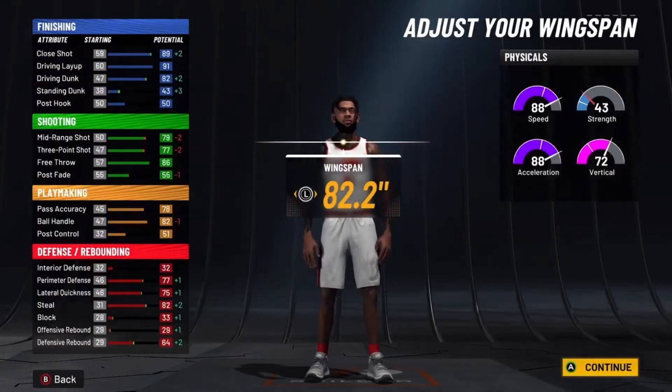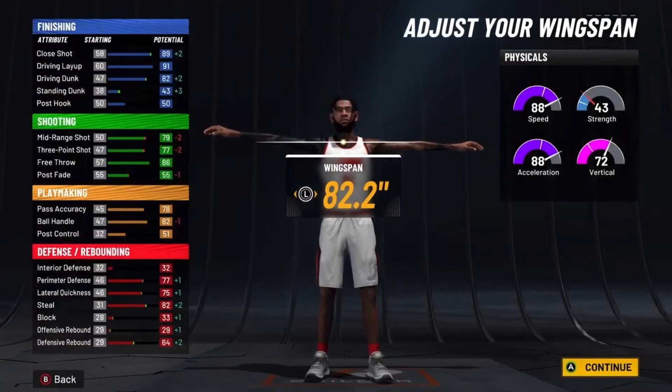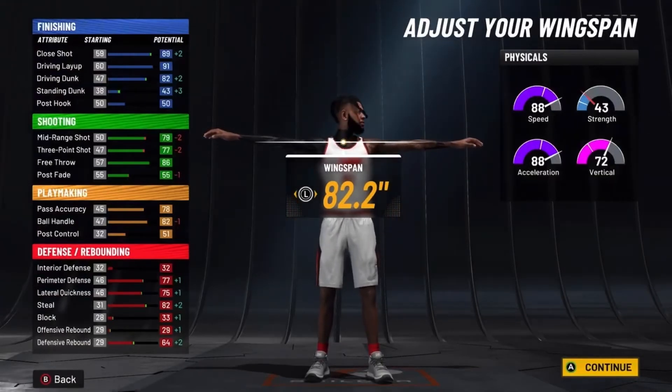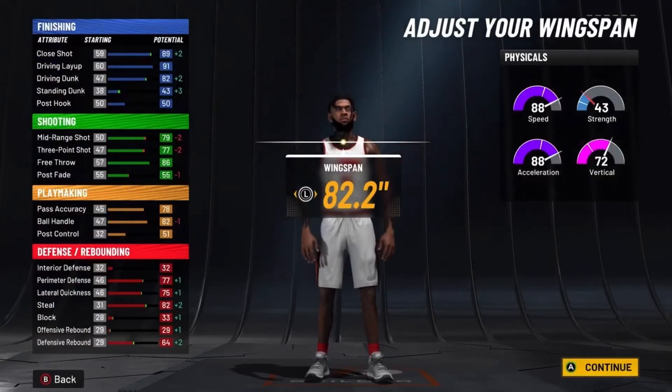So the build has 82 driving dunk, 82 ball handle, and 82 steal — remember those will be increased by plus 4. So you'll have a 95 layup, 86 driving dunk, which means you get contact dunks at 97. You'll have 83 midrange and 81 three-pointer, so shooting will be super easy. For playmaking, 86 ball handle lets you unlock all pro dribble moves. Defense gives you 81 perimeter defense and 86 steal. Plus 96 speed and 96 acceleration with 80 vertical.